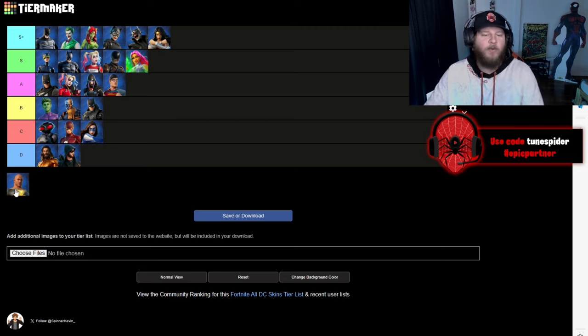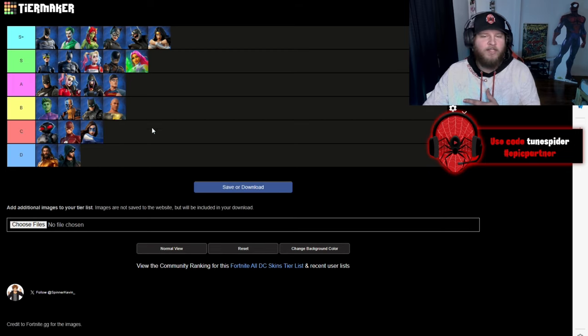Last but not least is Black Adam. Part of me wants to put him in C, but there's some sentimental value here — my girl and I our first date was actually to the Black Adam movie, so for that he's going to B. This is my DC Fortnite skin tier list — let me know what you agree with and what you don't agree with in the comments. Let me know what DC skins you like and what skins you want to see for DC. Make sure you click that subscribe button and I hope you have a great rest of your day. Peace.